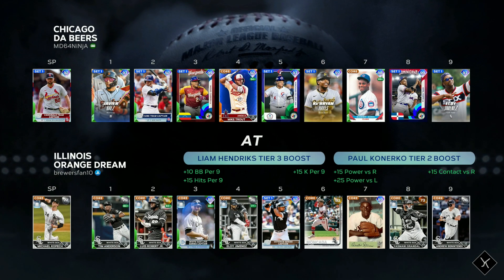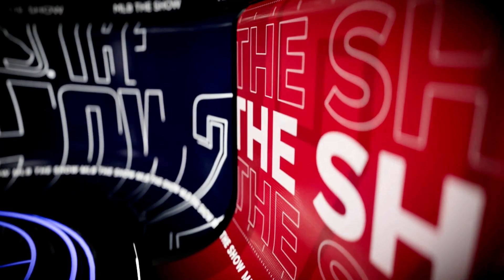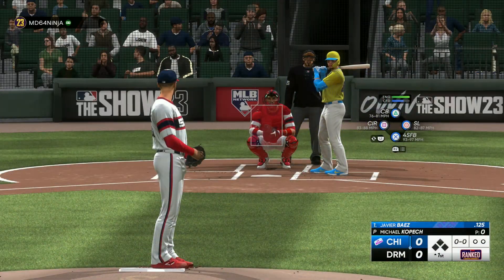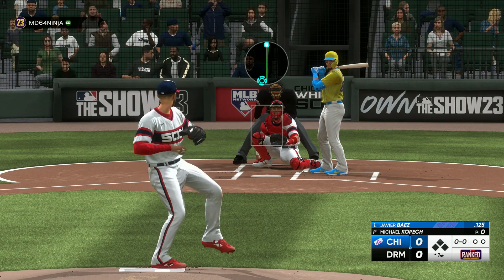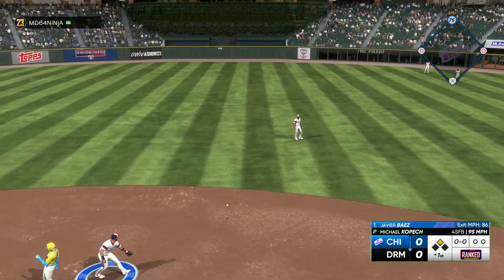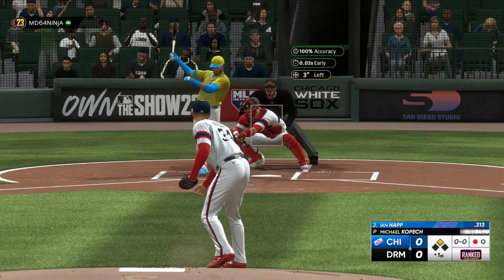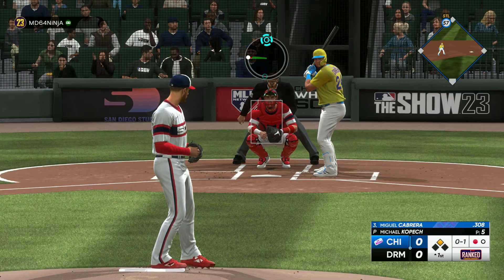Oh wait, does that mean I can't use Lance Lynn now? Yeah, now we gotta use Kopek, but he's up to an 85 overall with the boost, so theoretically he should be just as good as Dylan Cease was in the first game. This guy had some 99s — this one we might actually be overmatched in. I also changed my pitching camera because this one looks cooler.